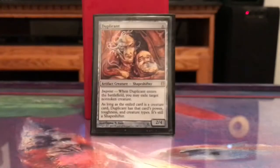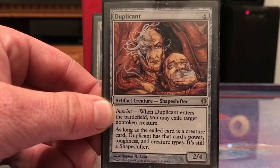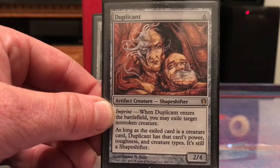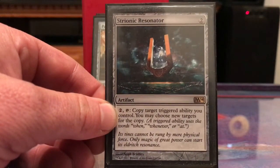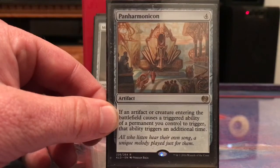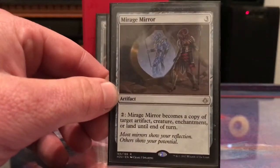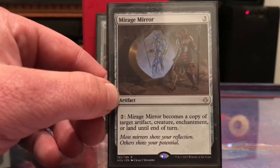Duplicant: if I had a Kobold and Cloudstone Curio in play, I could return Duplicant to my hand and cast it again, exiling another creature — it's just removal. Strionic Resonator copies triggered abilities, which seems pretty good in this deck since there are lots of triggered abilities. Panharmonicon is the same idea — just copying those triggered abilities.